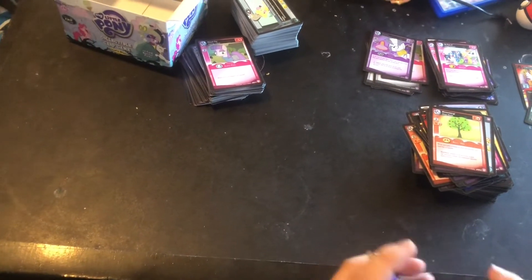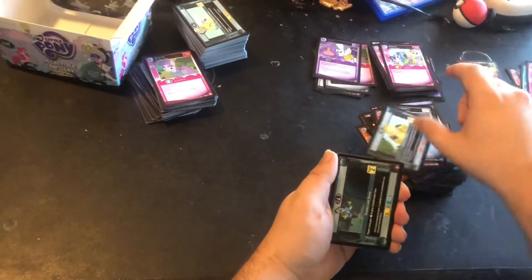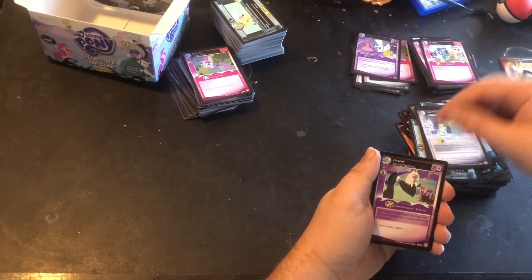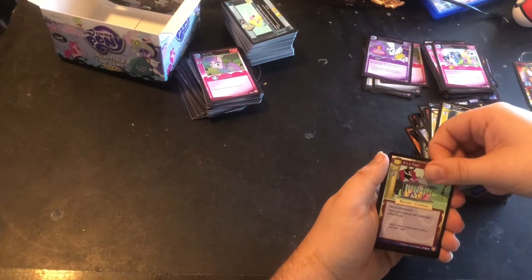Also known by anyone who is not a moron as Vinyl Scratch. Why would you call someone strictly by their stage name? That's weird, don't do that. Steven Magnet, Apple Buck Season, Protect and Serve, Plunder Seeds in Ponyville, Flooding Sweet Apple Acres, Sapphire Shores, Discord, Daisy, Rocky, Discord. Our rare is It's a Trap. And we have a foil in the last pack — it's a Tom.